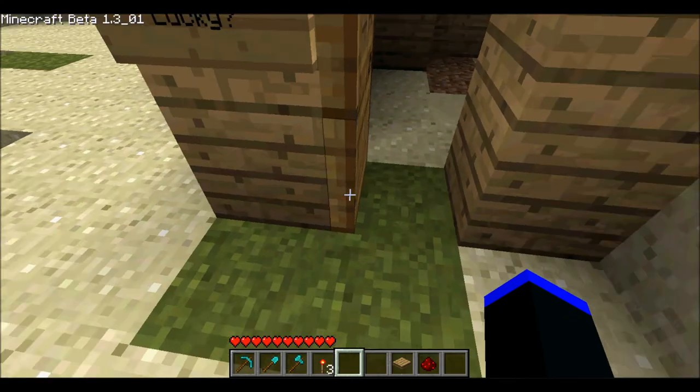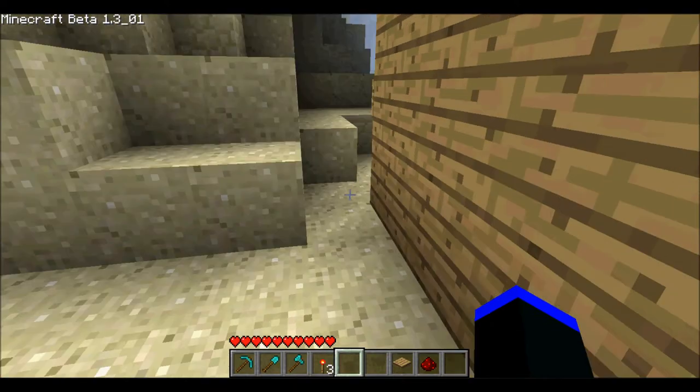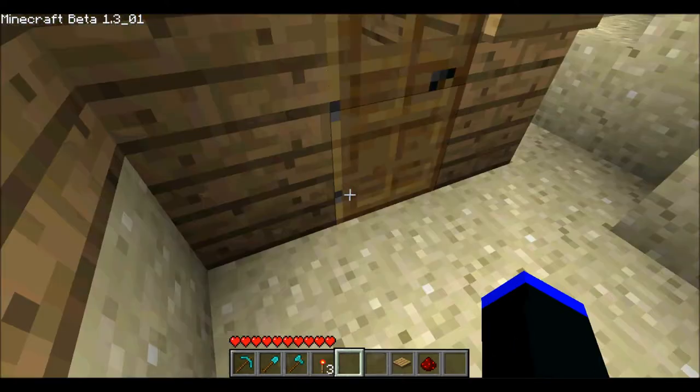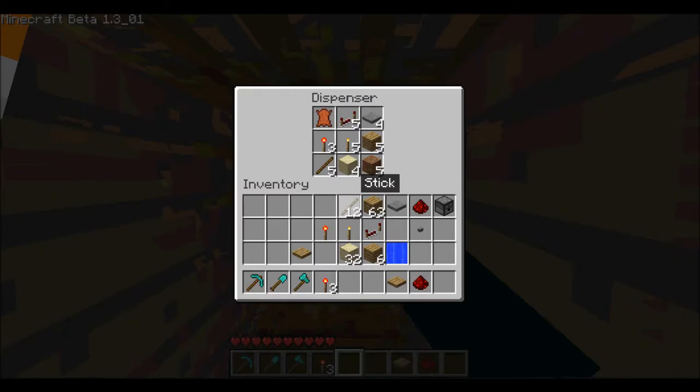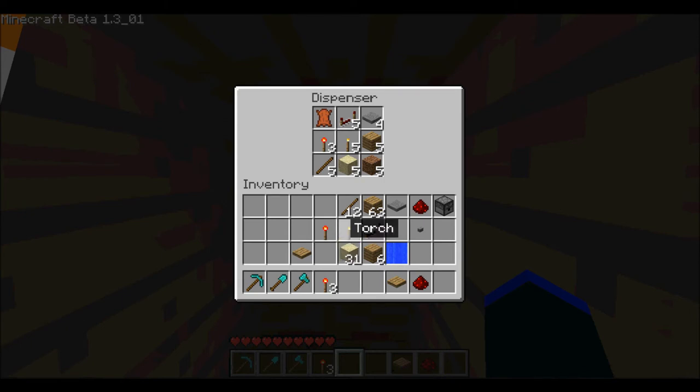Now let's go see how you restock this thing. So, you come back here, open this door to the restock entrance, and you right-click on that and put stuff in there.